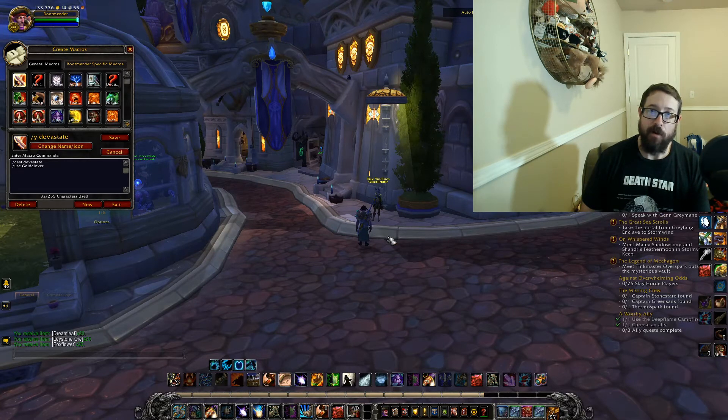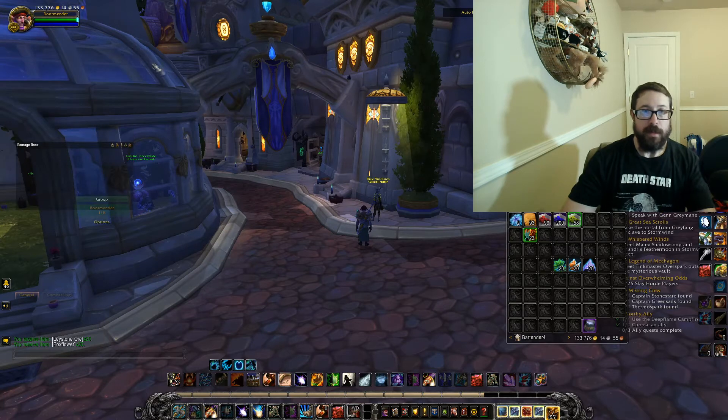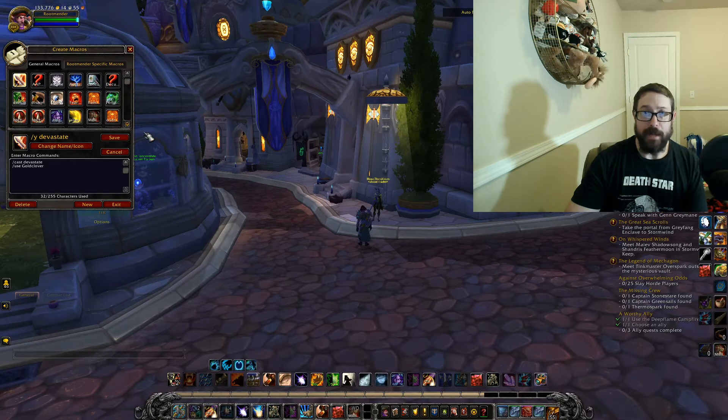I'm going to go into how to make a macro and how it works, and I also have a couple of materials in my bag to help with that. So in order to get to the macro screen you hit Escape, and then you go to Macros — boom, right there in the middle. You can see I have a bunch of them on here.